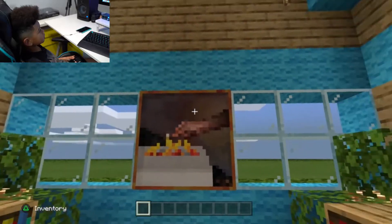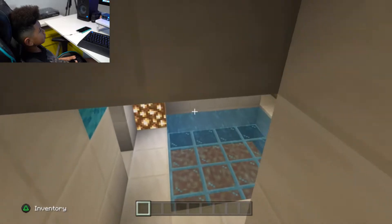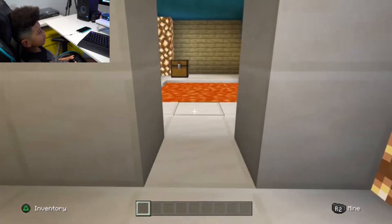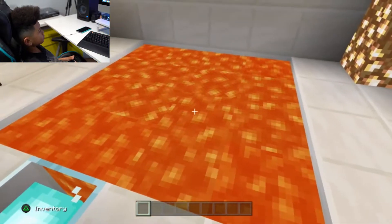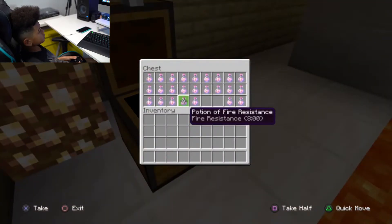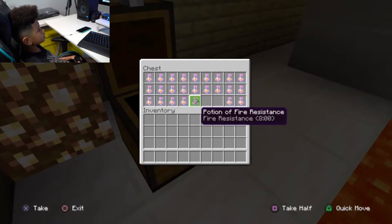It's like boiling water, and here's lava. I'm going to be in survival mode when I play in this world, so I have lots of potions of fire resistance — it lets you go in lava as well as fire.